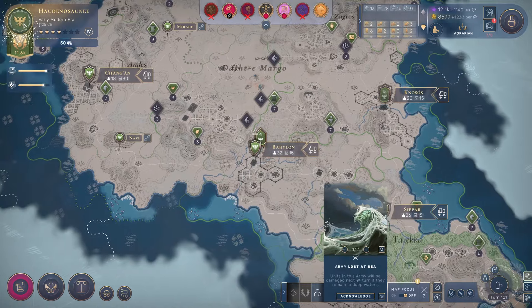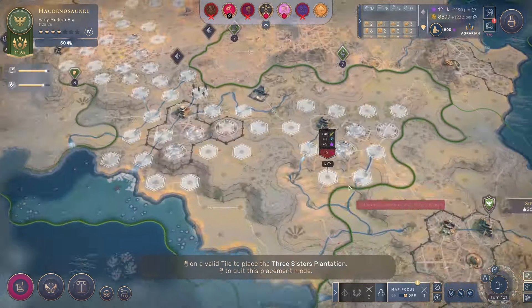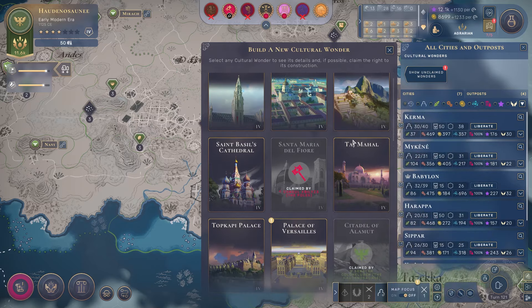So here we go into the new era. I already have a population star - several stars, honestly. So let's take a look. Plus 45 food - really excellent outputs from that.